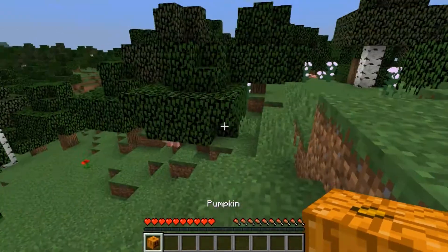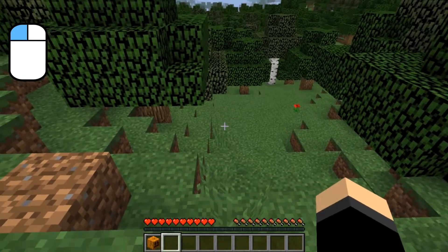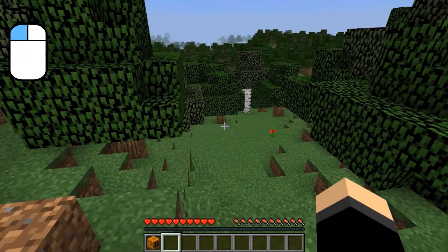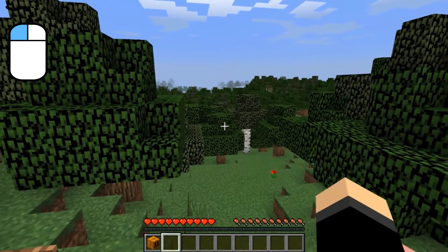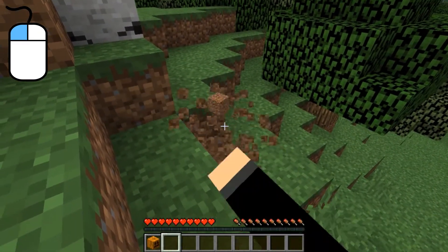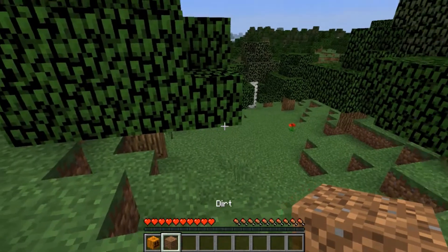Two other controls to mention: if you left click with your hand — you can see my hand punching, that's the left mouse button — that will actually destroy a block. If I punch this dirt it will destroy it and it turns into a dirt item spinning around that I can run over to pick it up.